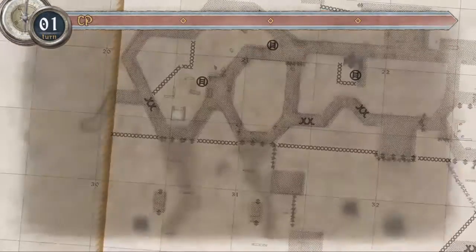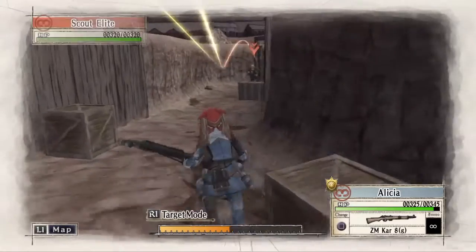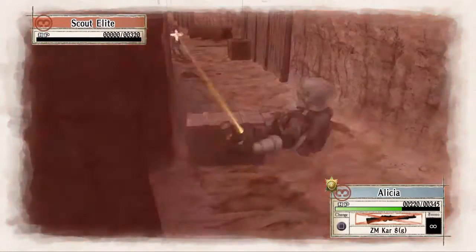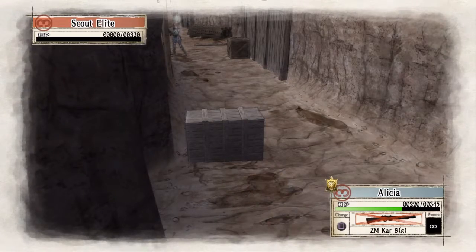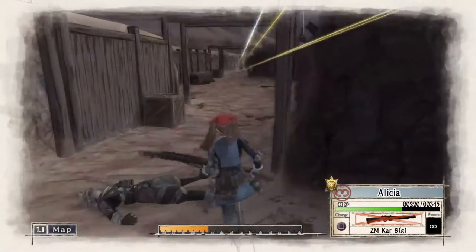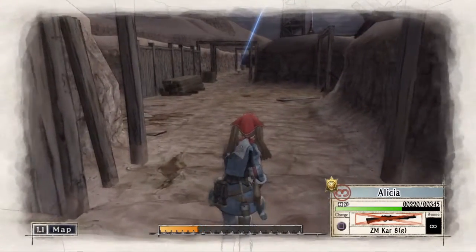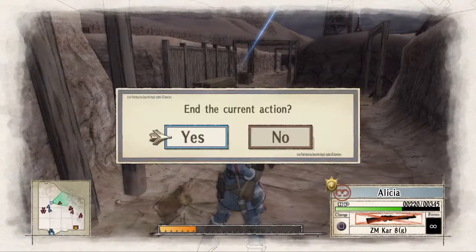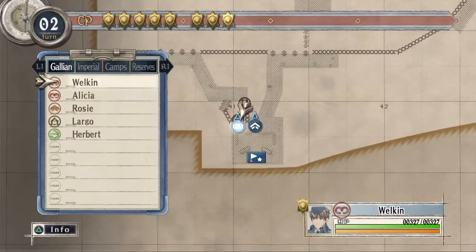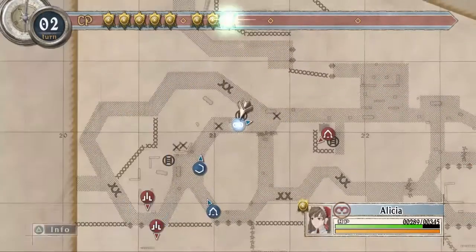And now we will switch back to Alicia and have her move forward even further. Take out the Scout Elite that is just around the corner. Move her a little bit forward but not too far, because there is a Heavy Gatling around the corner to the left. And with that, that will end our first turn. I cut the footage of the enemy's turn — now we are on turn 2.